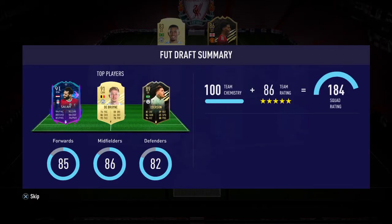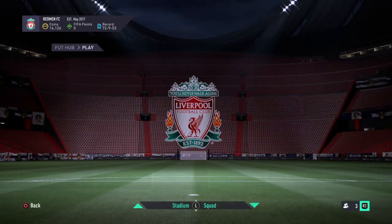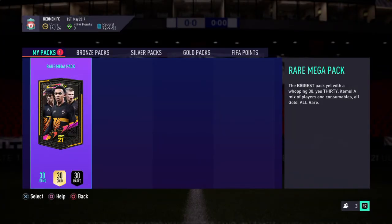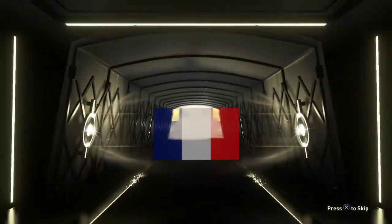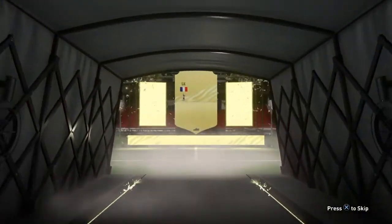Now we move on to our rare mega pack that I got from doing Hybrid Nations. Can we get something brilliant in here? Hopefully one of the players that we got in the draft — a really good player. We're going to the final. Walkout — yes, walkout! Do something brilliant. French goalkeeper from Tottenham Hotspur — that's Hugo Lloris.